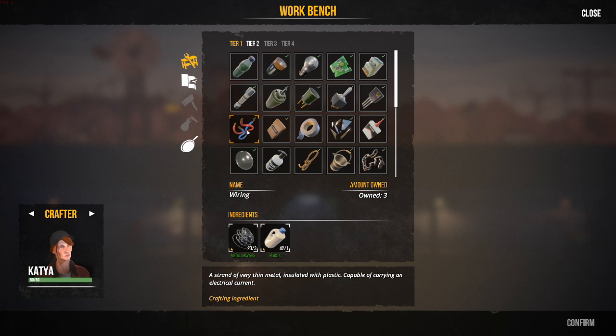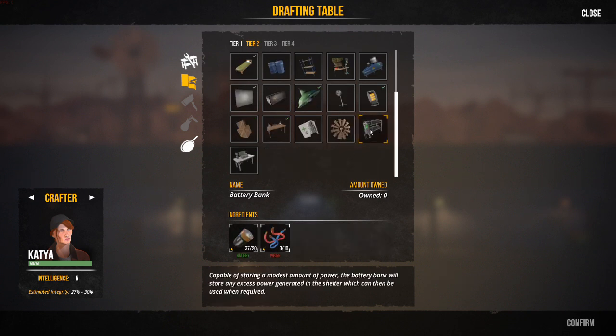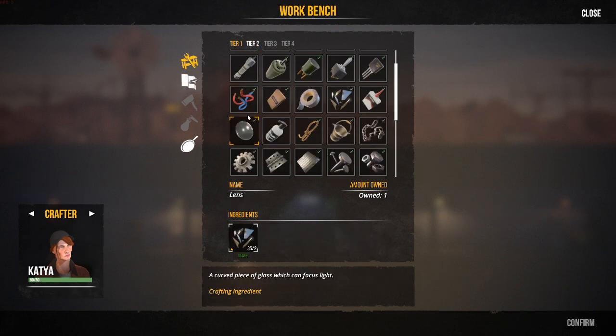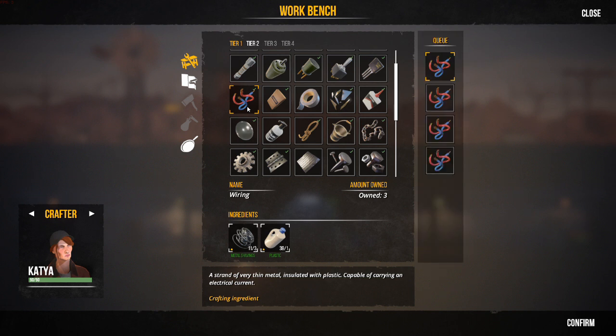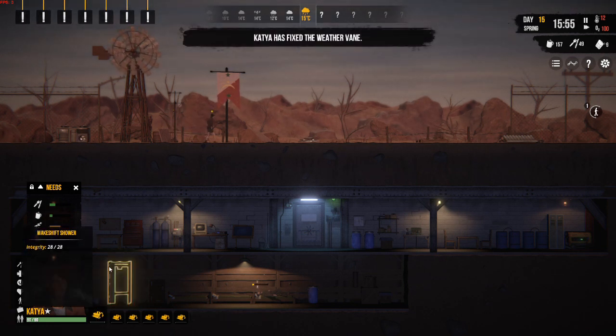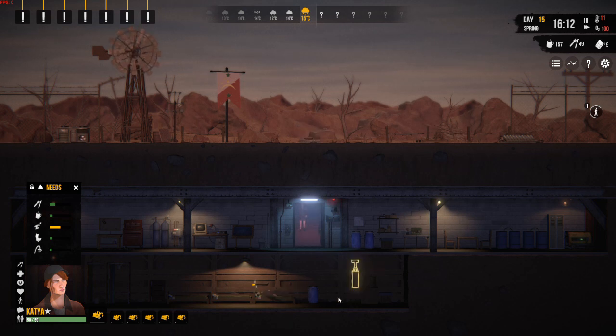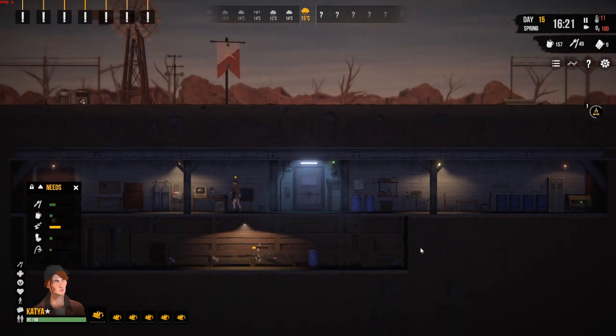We can't build a battery bank yet — we need 10 pieces of wire. So let's get some wire built. For that we need plastic and metal shavings. We need another seven. Let's get these crafted so we can get this battery bank built. That's six, so we'll need to build one more afterwards. Get rid of the repair jobs and let's get this wiring manufactured at the workbench so we can get that all-important battery bank.